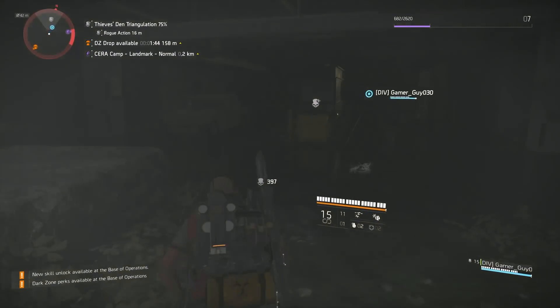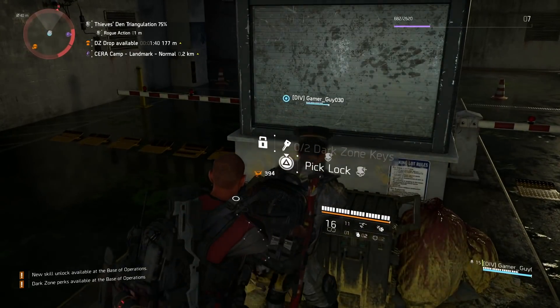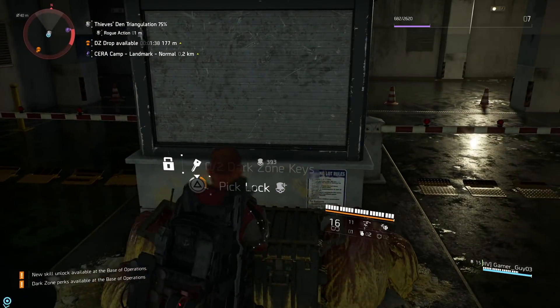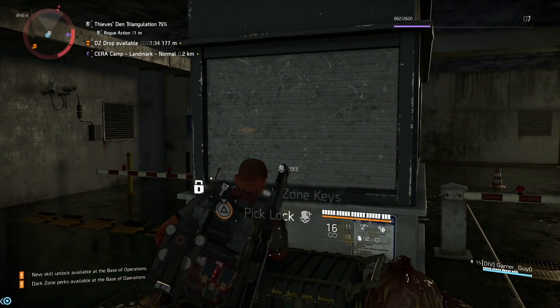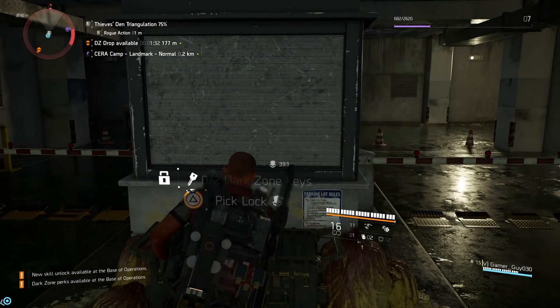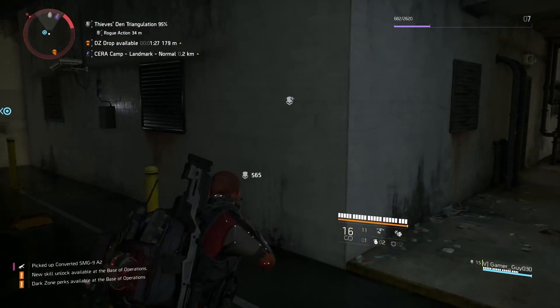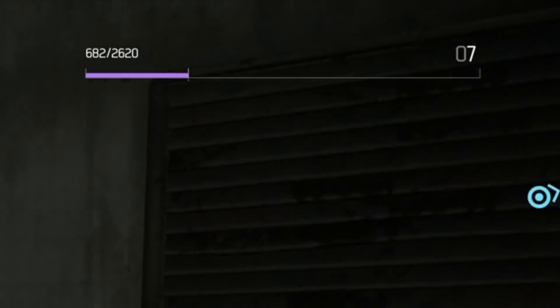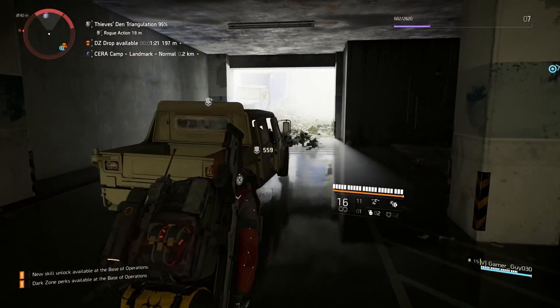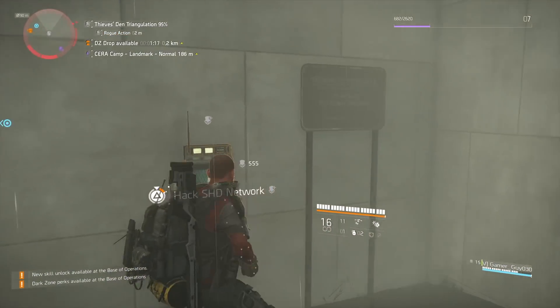This is going to be the fourth chest we're looting and it's actually my third set of purple gear. Keep in mind my overall level is 15 and my dark zone level is 7 right now. Loot is going to be determined by your overall level before coming in here, and also by your dark zone level. The higher your dark zone level is, the better chance at gold and purple loot you're going to have.